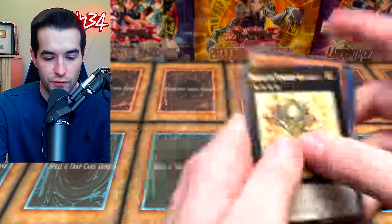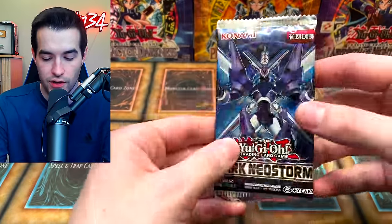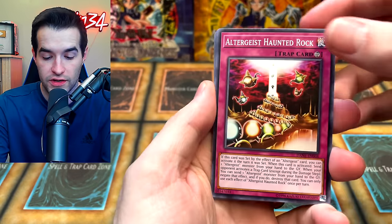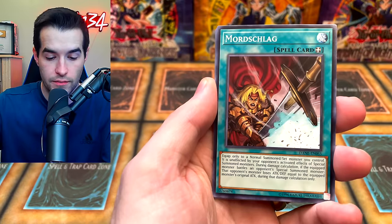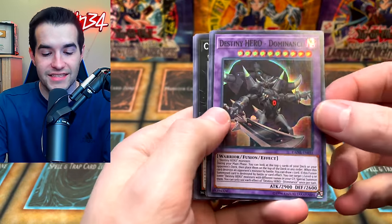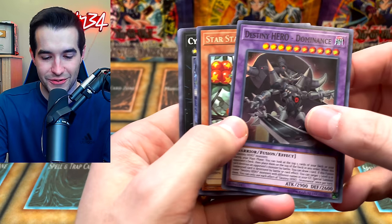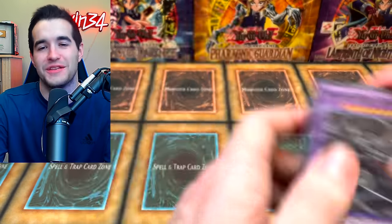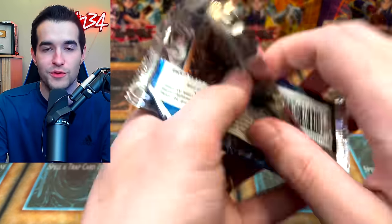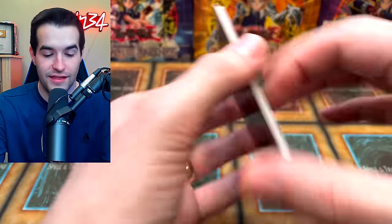Madolche Teacher — very cool. Mayakashi — I like Mayakashis, very cool. Altergeist, Haunted Rock, Flanvil Lady, Mordschlag, Crusadia Testament, and Destiny Hero Dominance. I thought Doominance would have been a cool name — I thought it was a play on Dominance. Doominance would have been much more fun. Let me know what you think.